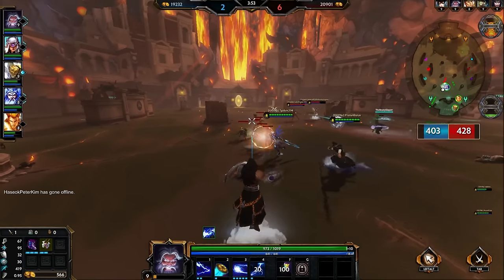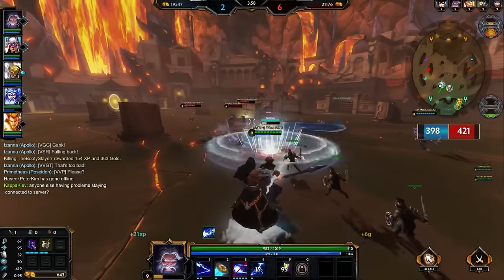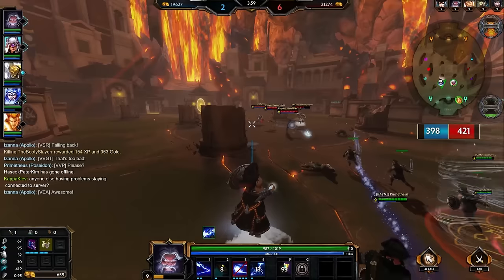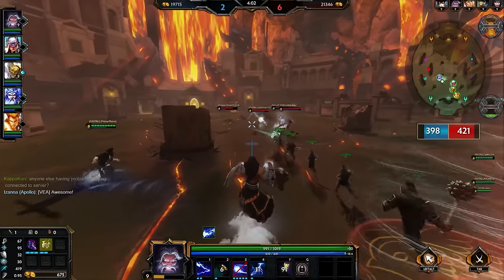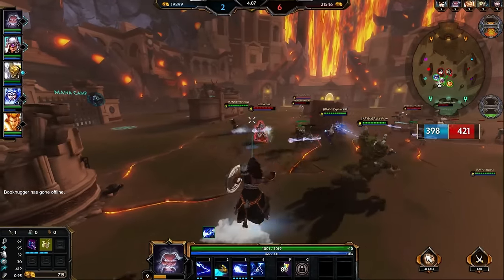Zeus is not a guy you want in the front line. You want Zeus to be a god that, with his poke, can actually poke people out of the game — very much like Sol or even Kronos. You can poke people so hard that they have to retreat or are in a bad position for when they start their team fights. And then all of a sudden, you've got the enemy team at half health.